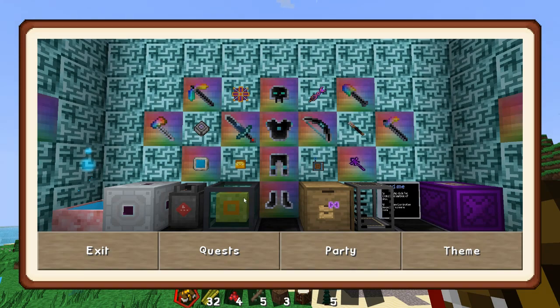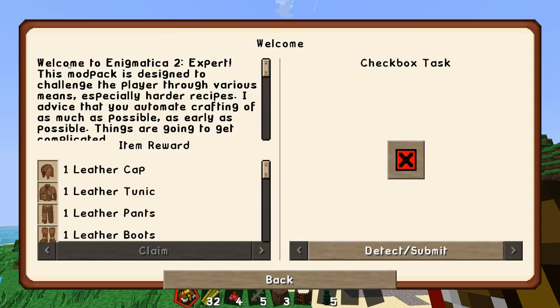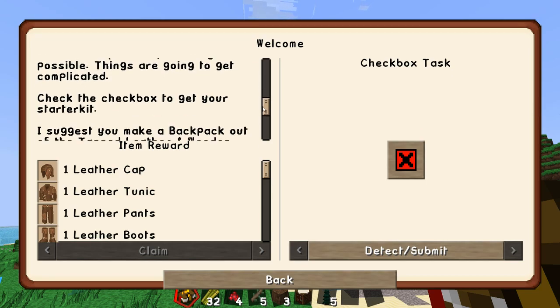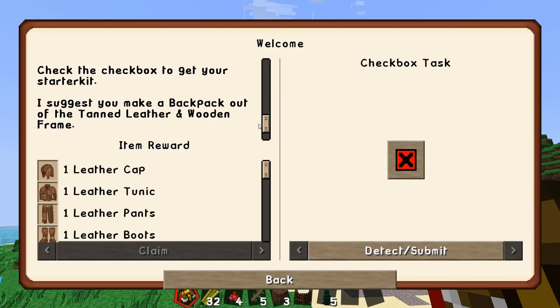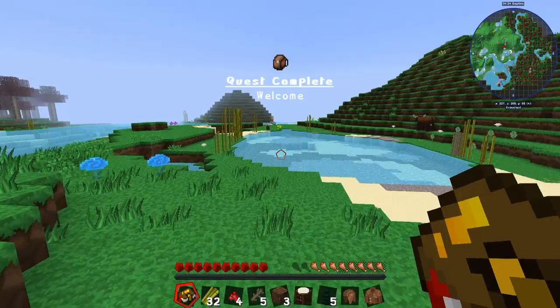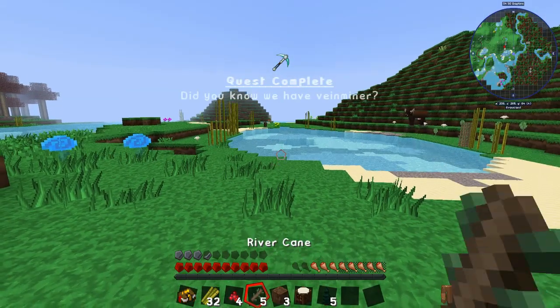Cool texture on the quest book. Quest: Getting Started. 'Welcome to Enigmatica 2 Expert — this mod pack is designed to challenge the player through harder recipes.' That is certainly true. It advises automating crafting as much as possible, as early as possible. Check the box to get your starter kit — it suggests making a backpack out of tanned leather and a wooden frame. Let's claim that reward.